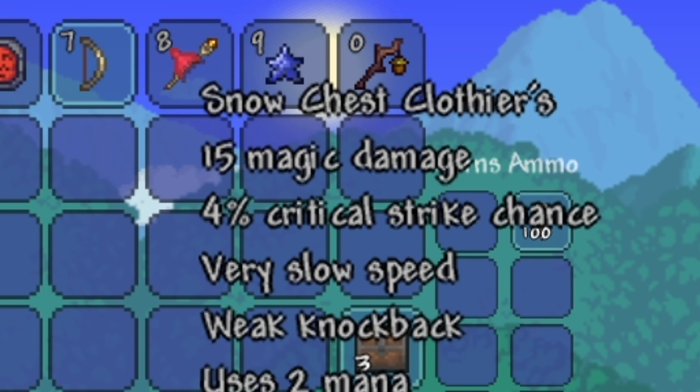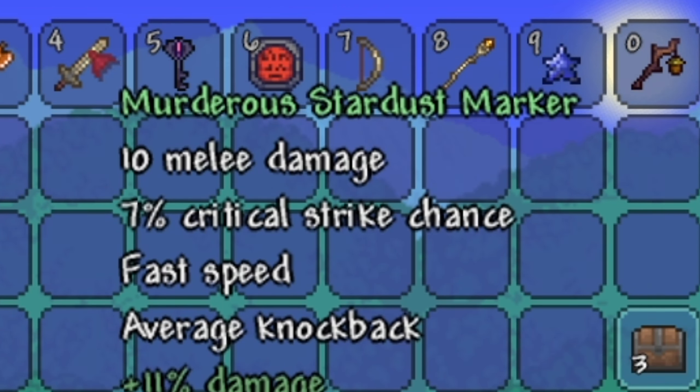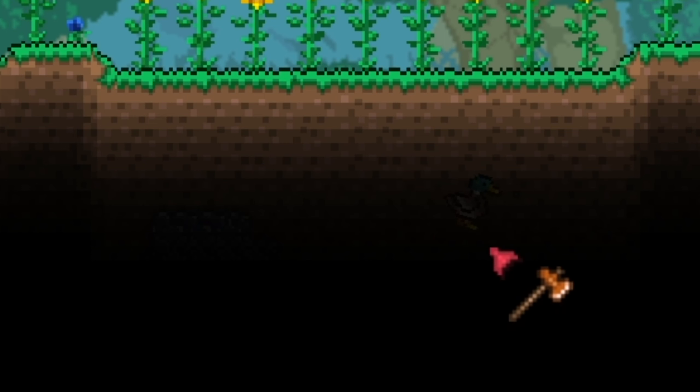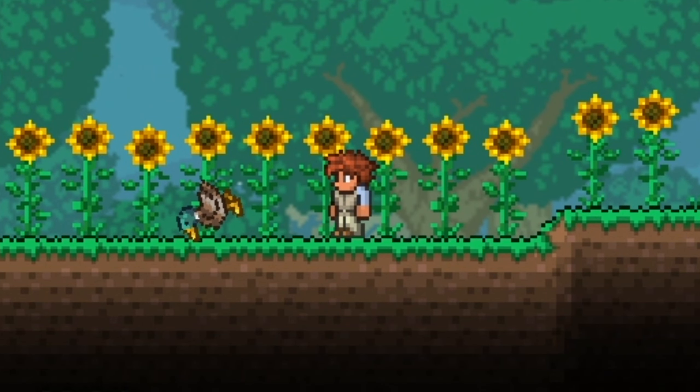Snow Chest Clothiers. Superior Plight Shield. Murderous Stardust Marker. You can see what happens with the item names. Mechworm back. This is nonsense. What is this duck doing? It's just spinning.